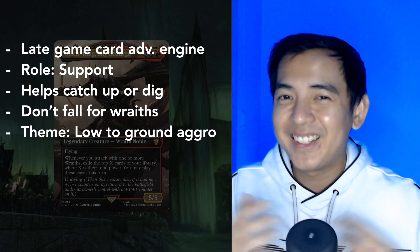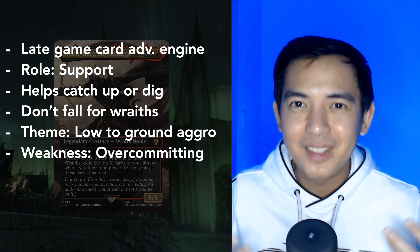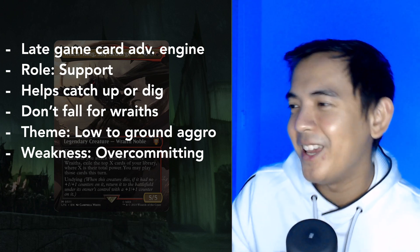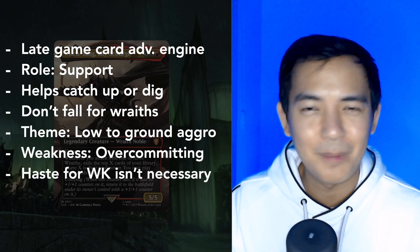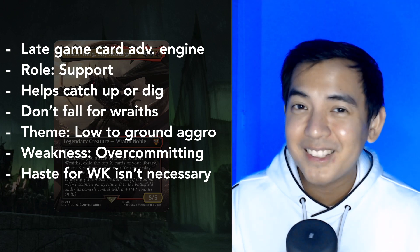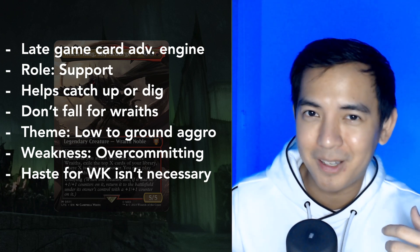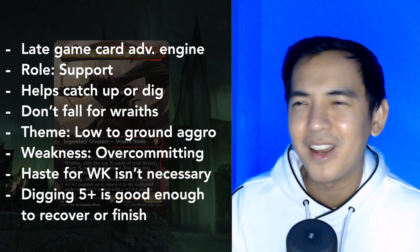The main weakness, though, is getting stuffed. If you get board wiped — or multiple board wipes — we can be left out of gas and out of threats. Fortunately, the Witch King is all about that late game recovery. Something I wouldn't worry too much about is trying to give the Witch King haste. We're in Rakdos, we're spending 7 mana to get him — I don't know how much mana we'll have left over. Plus, since he has Undying, we'll be able to tank a removal spell or a board wipe, allowing him to attack when the turn comes back to us. Even if he's the only wraith on our board, being able to dig 5 to 6 cards deep is already enough.